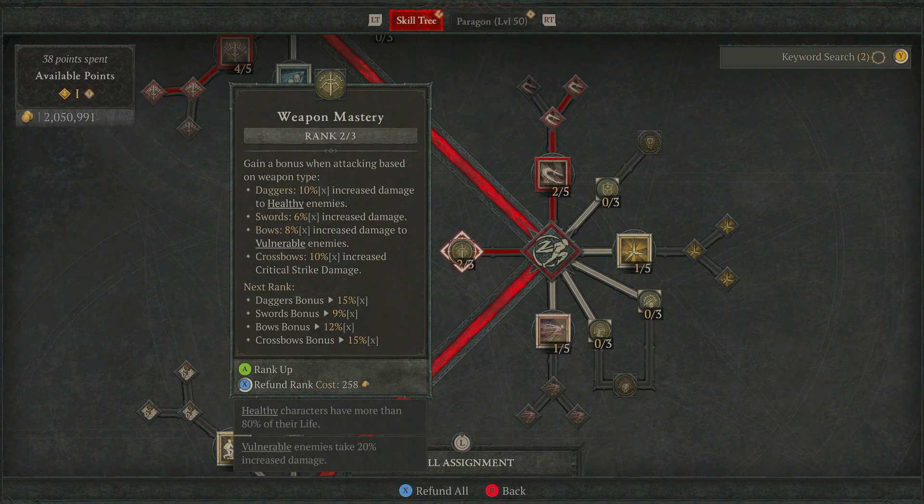The other one you're going to want is this one right here — Weapon Mastery. You gain a bonus when attacking based on the weapon type you're using. Daggers give 10% increased damage to healthy targets, your sword gives 6% increased overall damage, and bows we're not worrying about too much because this is more of a close-range build. Ultimately, you're going to be putting on whatever's best for your character, especially through levelling — just whatever gear has the best stats or modifiers on it.